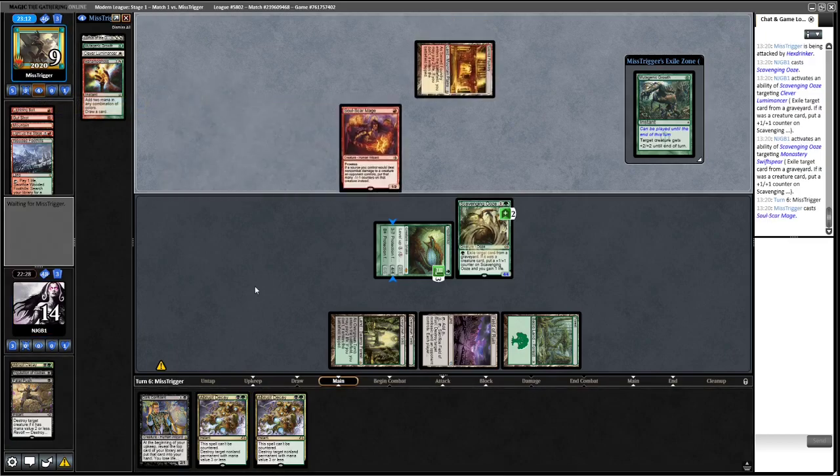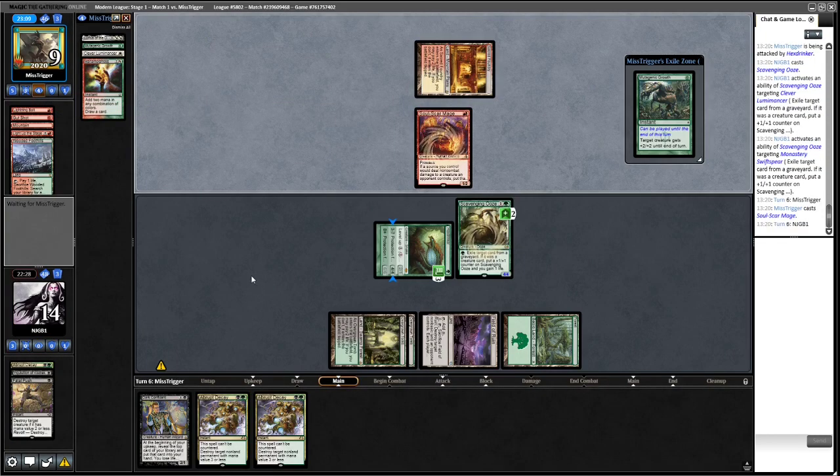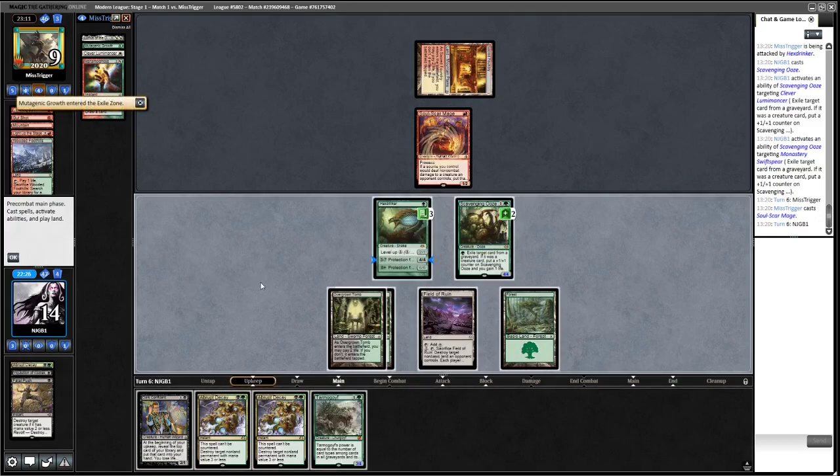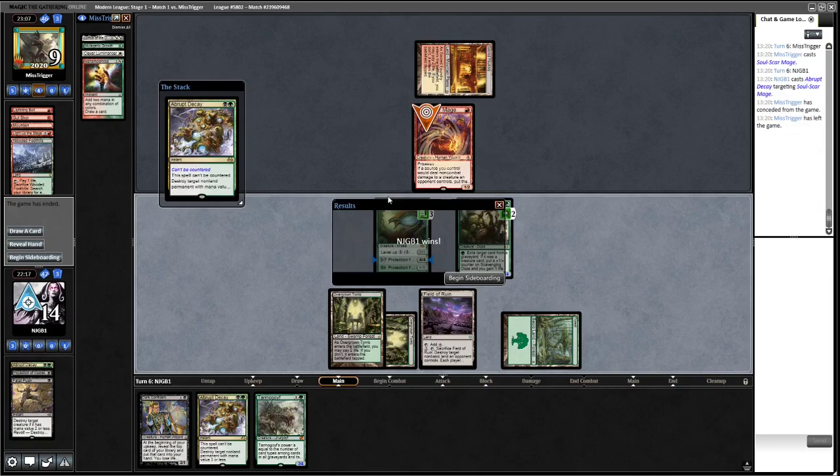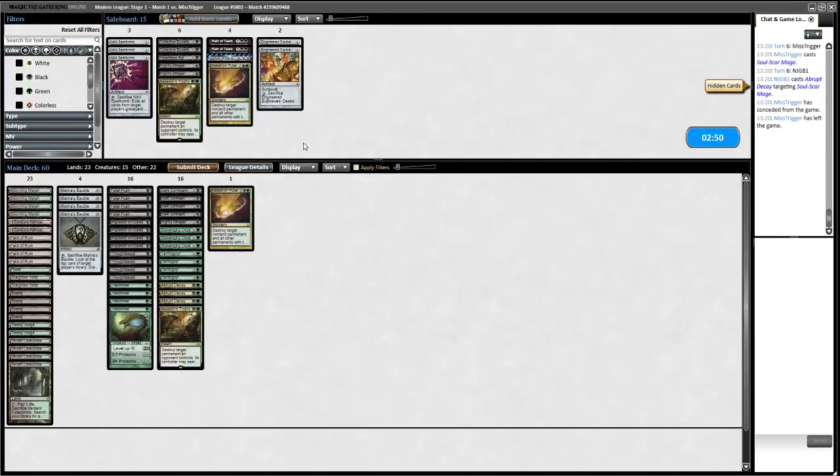Opponent is not that far away from being dead next turn. We can decay this and then eat it with Scavenging Ooze, attack for nine. Opponent probably got unlucky to only hit one land there, but we take the win. This is Red-White Prowess, so we're going to want to get rid of all our Dark Confidants - they're a bit of a liability.